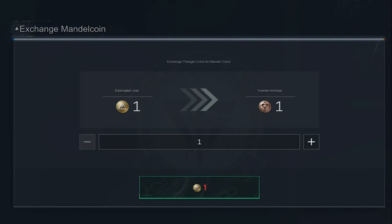Let's focus on the two main currencies. There's the triangle coins — the premium gold currency — which you buy with real money or exchange for. The other is the mandle brick coins, the bronze coins, whatever they end up being named. A lot of this might be lost in translation. Basically, one you buy with money to get premium skins and battle passes, and the other you earn by selling skins or opening mandle bricks.